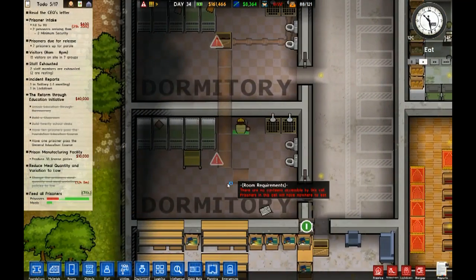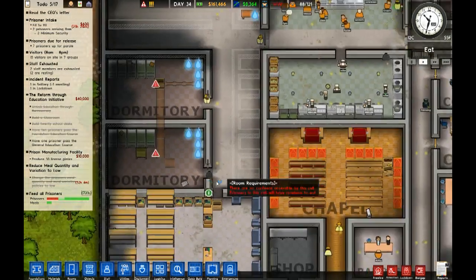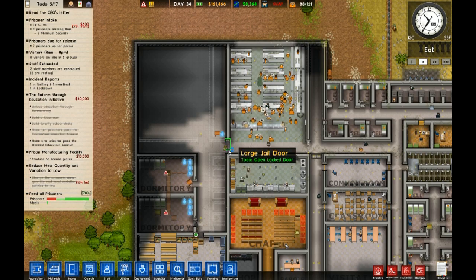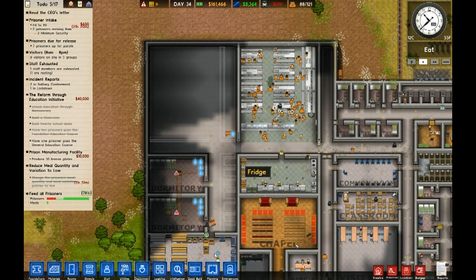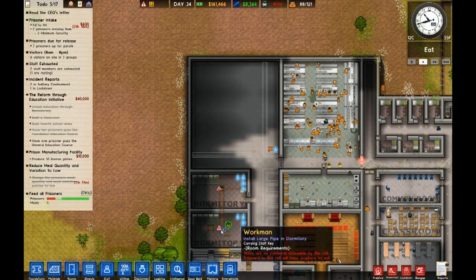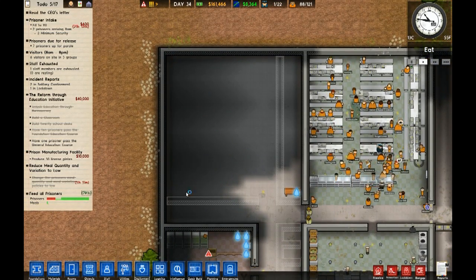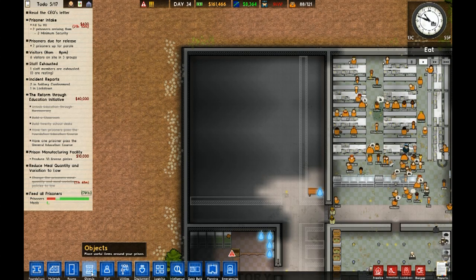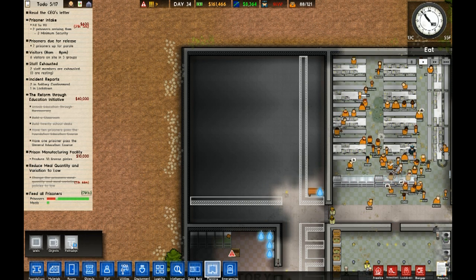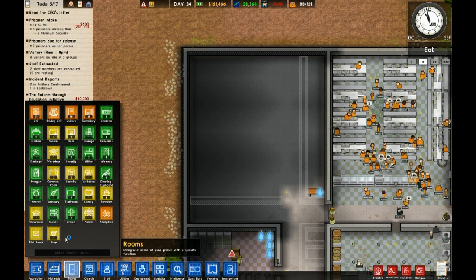Minimum security. What's taking so long with these pipes, boys? And then this canteen we're going to have to make everybody shared. I don't think that's going to be a good idea. I think maybe we could share the protective and the minimum security canteen together. I think all they need is a canteen.